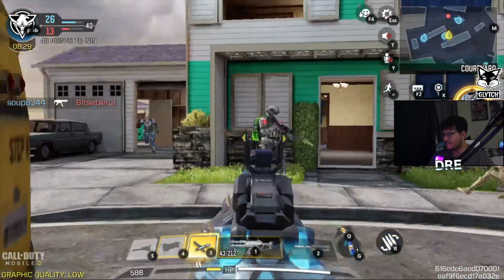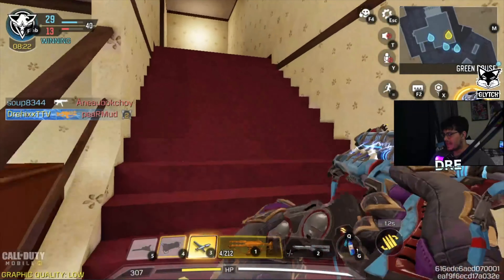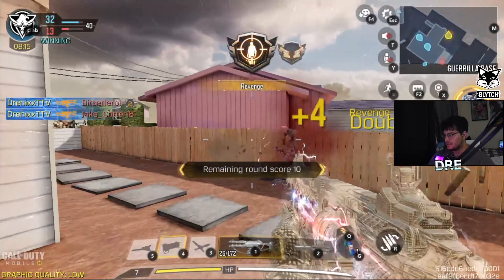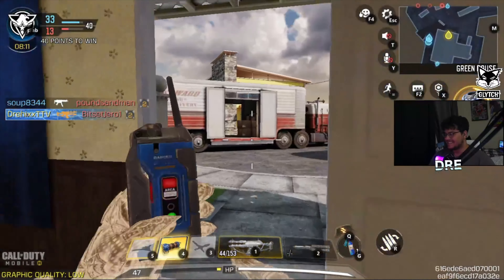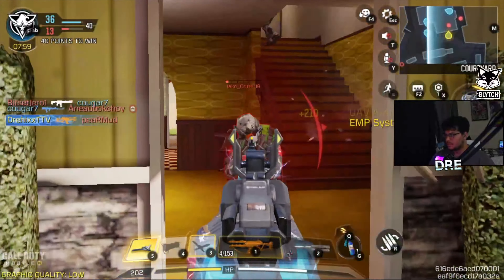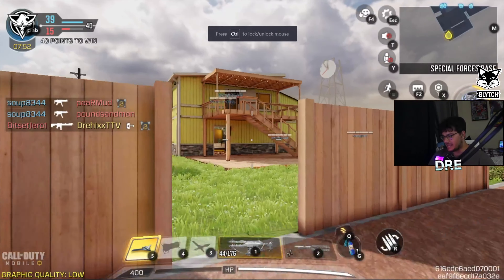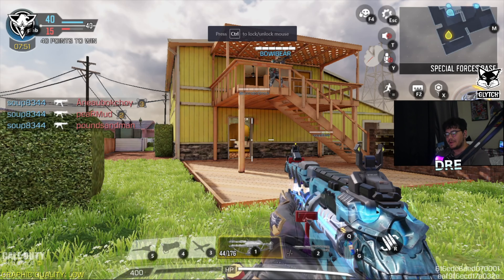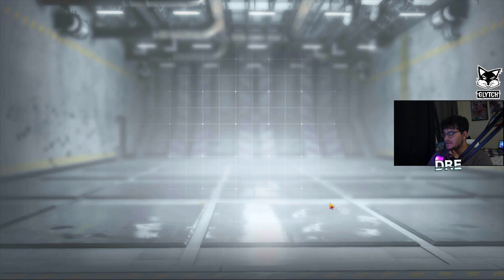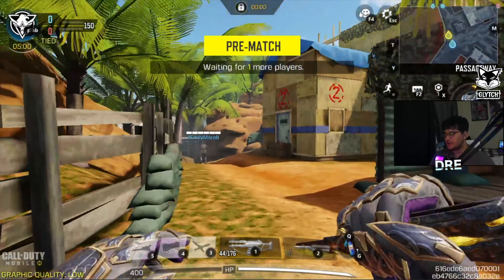Whenever I get a kill, the electricity actually flashes - let me get a hip fire kill so you guys can see. The blue turns red when I get that hip fire kill, and the red looks so clean. The nuke streak has ended again, but TDM is honestly kind of tough to go for nukes on. Kill Confirmed, Domination, or Hardpoint are definitely the nuke game modes, so let me pick one of those.